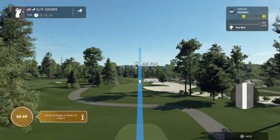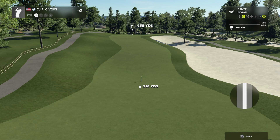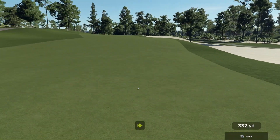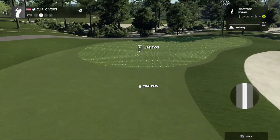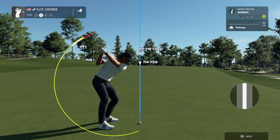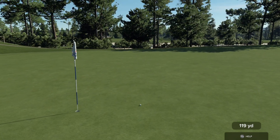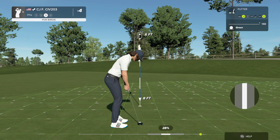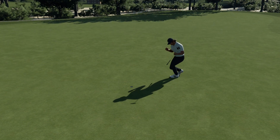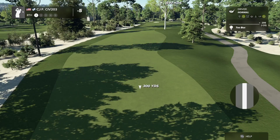Hole seven, par four, 455 yards. I like these lengthy par fours — I really do. About 120 yards out, pulling out the sand wedge. A little right but on the green — the sand wedge slowed it down. Birdie putt with just a tad bit of break to the right; not much, but it was enough to matter. Birdie!